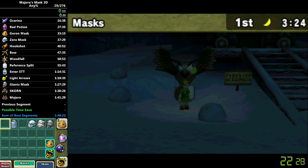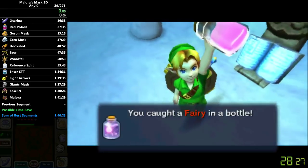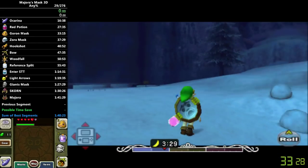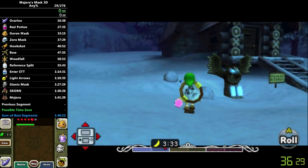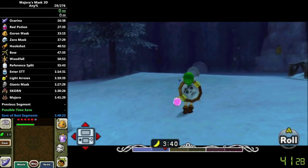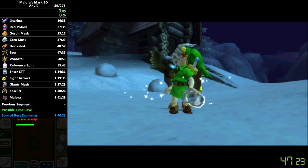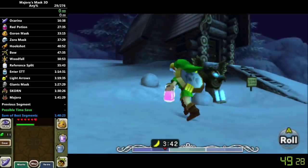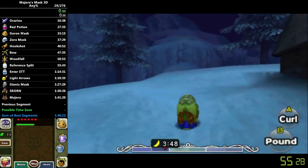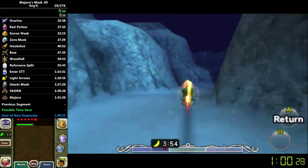You're going to want an empty bottle and the Gibdo Mask. Catch something in the bottle so that it's in Link's hand — preferably a fairy, bugs, fish, or something. Then you're going to want to hold the ESS position, so that Link is doing this. While Link is untargeted in ESS, press the bottle and then the Gibdo Mask one frame later. If Link puts on the Gibdo Mask, then you've done it correctly, and it's going to disappear after the cutscene. Now I have a bottle on Y instead of the Gibdo Mask. Let's go get some hot spring water.